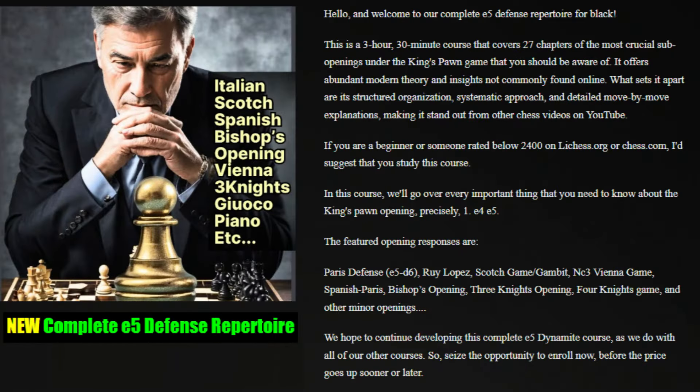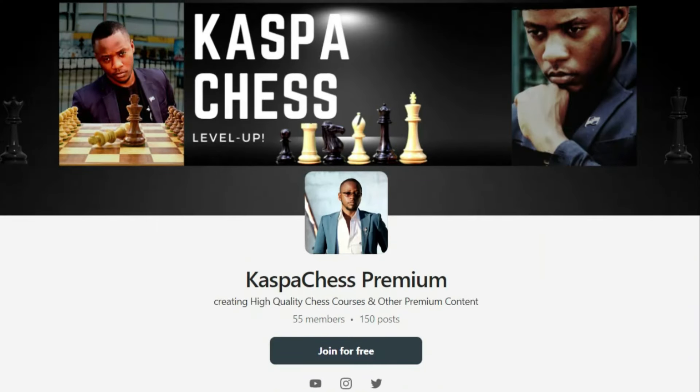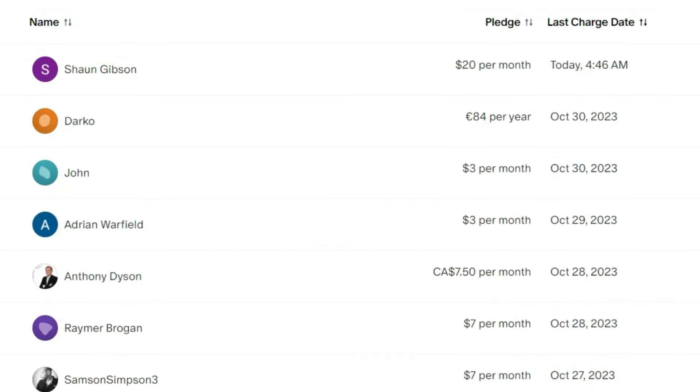Now it's time for you to check out my new e5 defense course, which I've also linked in the comment section below. It's received a lot of attention — people are getting it like crazy. It's an opening response you try against white's e4 opening — you're going to learn how to play against the Ruy Lopez, the Italian game, the Bishop's Opening, the Three Knights, the Four Knights game, the Vienna game. It's the complete e5 defense course. Thank you so much for watching — until next time, have a wonderful day, bye bye.